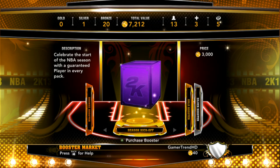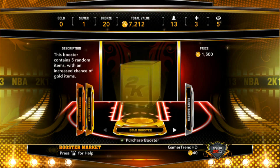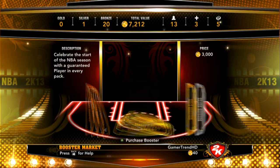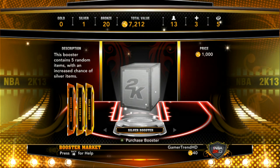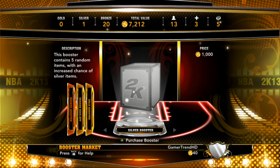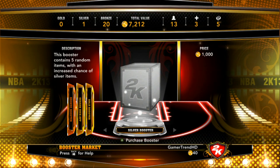I like the fact that they added these booster packs — I think it's great, but it does cost a lot of VC. Inside these packs you can get attribute boosts, signature skills, players, stadiums, jerseys, and coaches. So good luck with that guys.